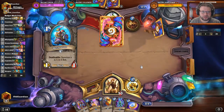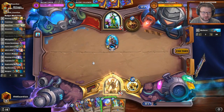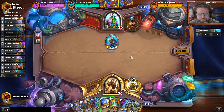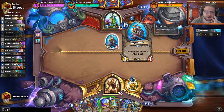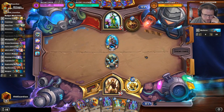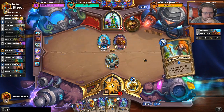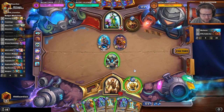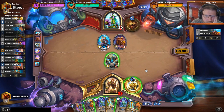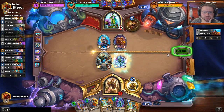Let's see — it's a mech variant. I believe I need to play the Crystology first. I could coin the Glowtron to start fighting against this. I think I probably need to do that, because I can't let him have too much tempo advantage over me. That double Call to Adventure draw was miserable — too bad I couldn't find more mechs to discount. I probably need to play one Galvanizer here and kill off one of the minions.